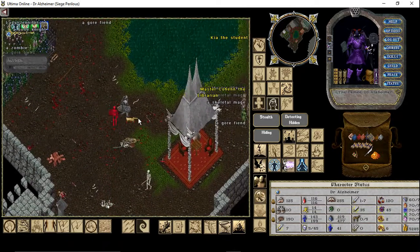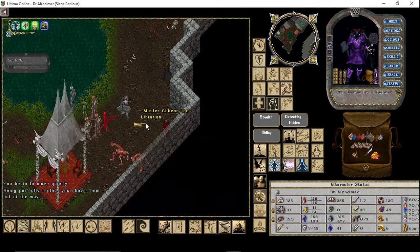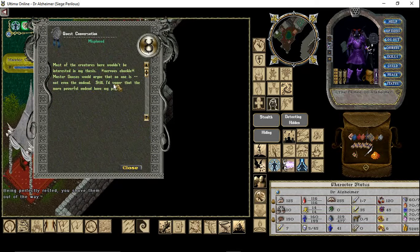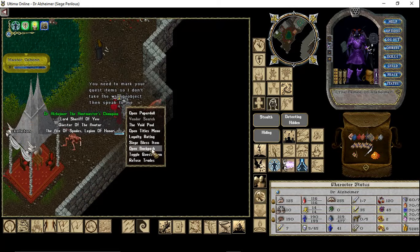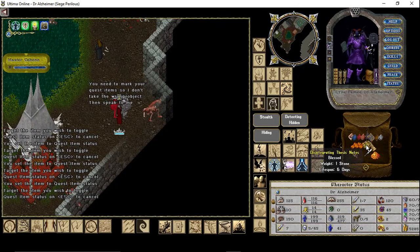Before we collect those keys we usually have to speak to Master Kohen, the librarian, who is telling us how to enter the dungeon. The quest is called Misplaced. We have to first mark the quest items — Toggle quest item — one, two, three, four, five.